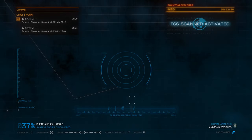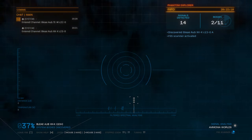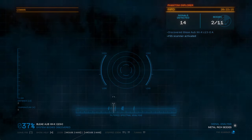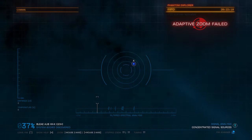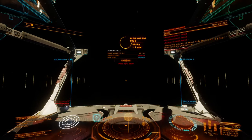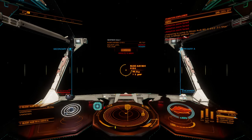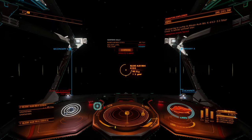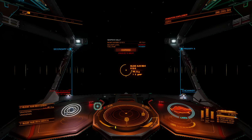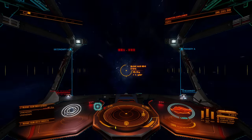Oh, we have a water world in this system! I typically try to do full-on individual scans when there are 15-ish or less bodies in a system, because it provides a good balance between traveling towards our destination and stopping to collect samples. I also won't travel more than about 10,000 light seconds to a body, because it just takes a long time and we're trying to be efficiency-minded.